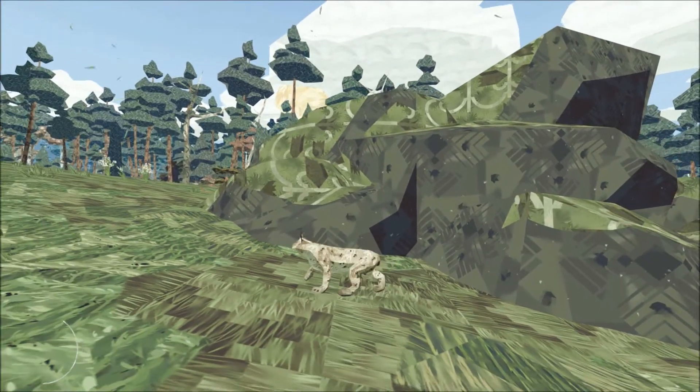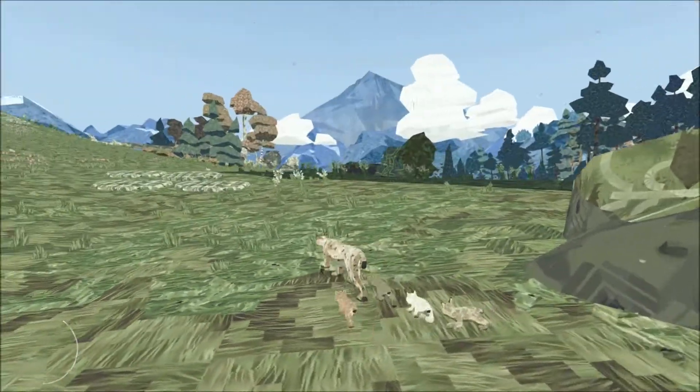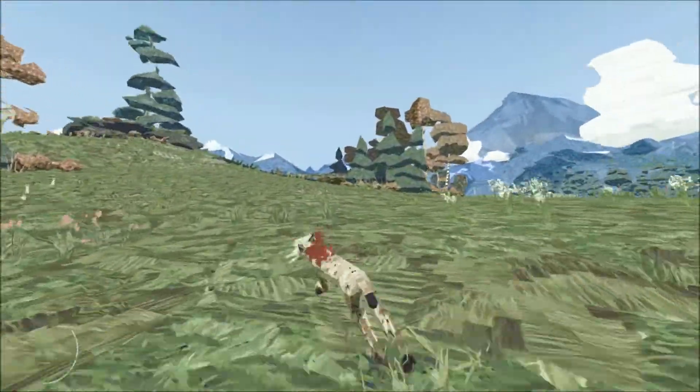There are collectibles in this game. If I press the C button, you can see there are several collectibles in this game — I've only collected some of them. This is kind of what I like to call a trap, because they're enticing you to go just a little farther, go see what's beyond that ridge, go see what you can find.